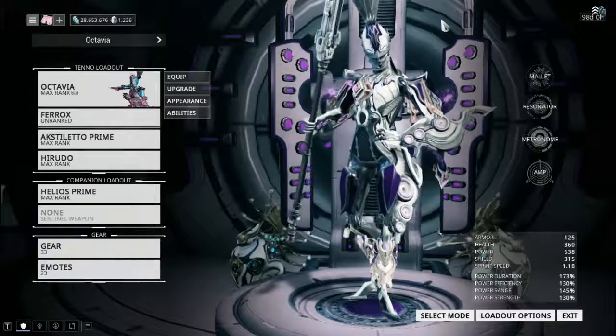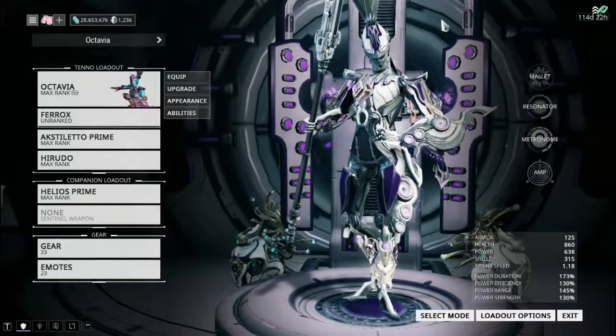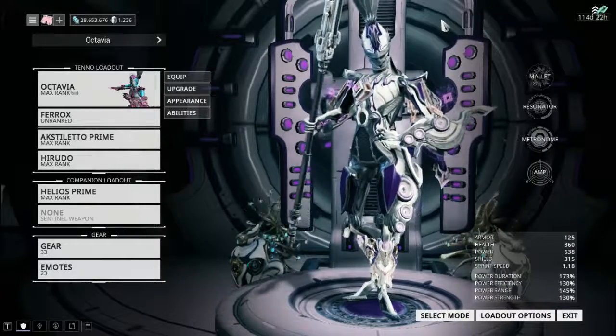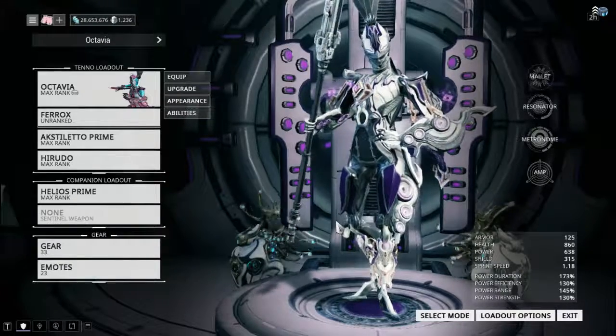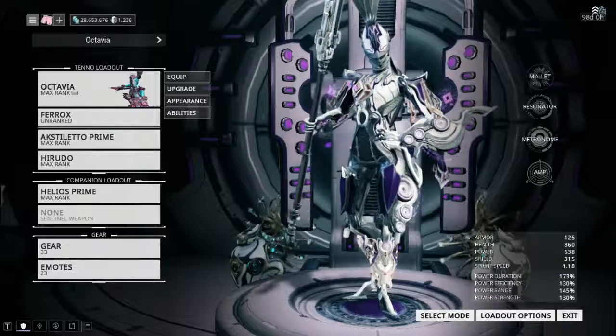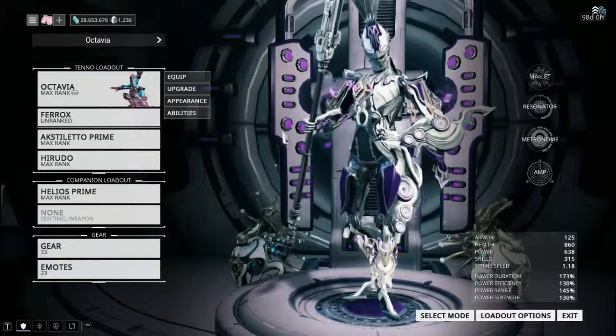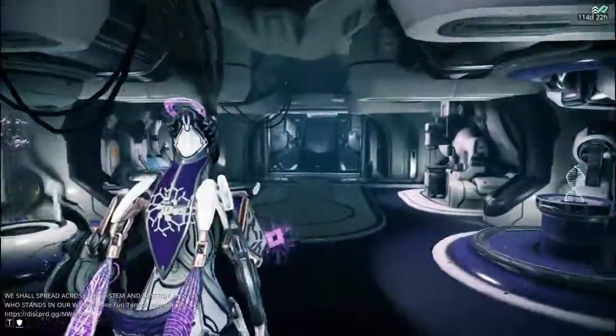Hey there Tenno, this is ShadowSafe and on today's episode of Locked and Loaded I'm going to be going over my strategies for quickly leveling up gear. To demonstrate this, I have my Ferox which I have just forma'd, mostly due to the fact that it was in need of it.